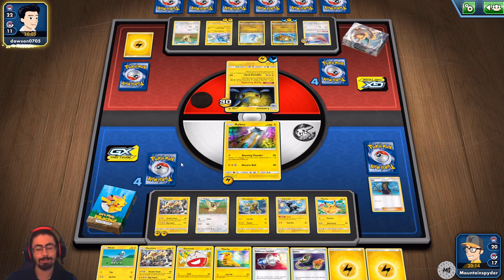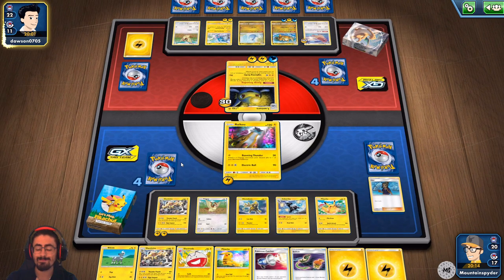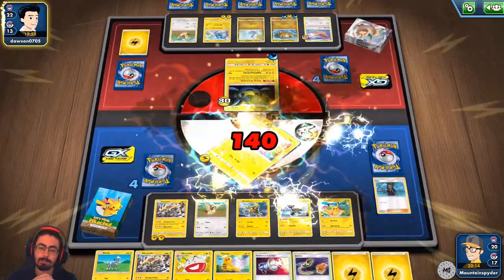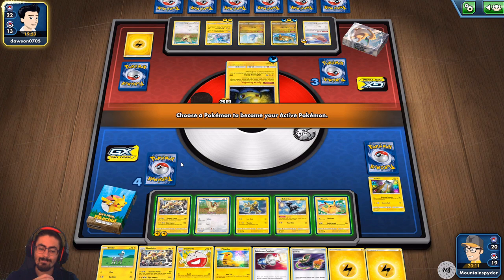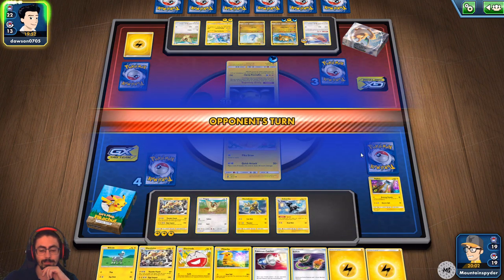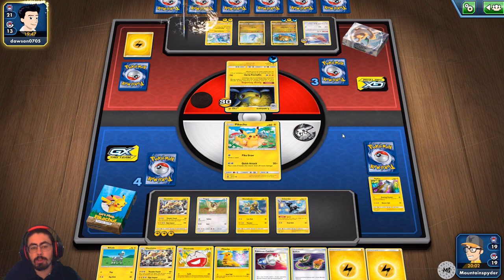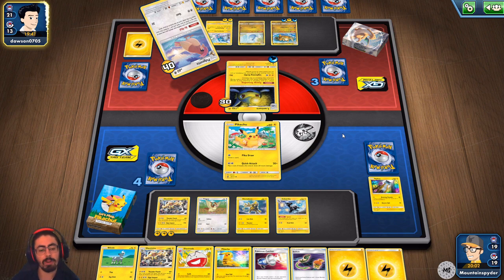That's a hard retreat. They're going for damage — that's frustrating. I have to sacrifice Pikachu. I don't know if I'm going to come back from this. This early Dragonite with the abundance of energy and draw my opponent got — it's really unfortunate.